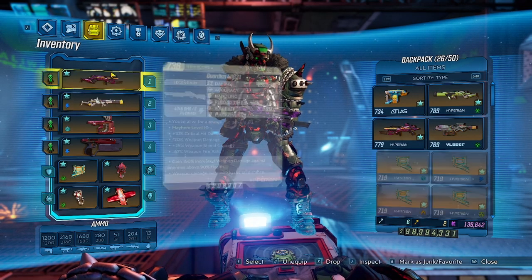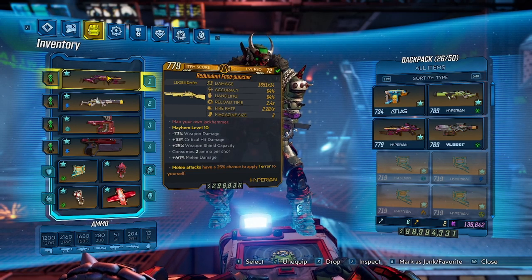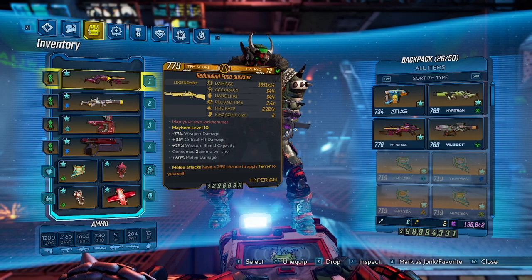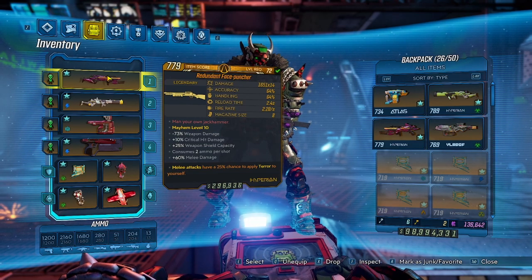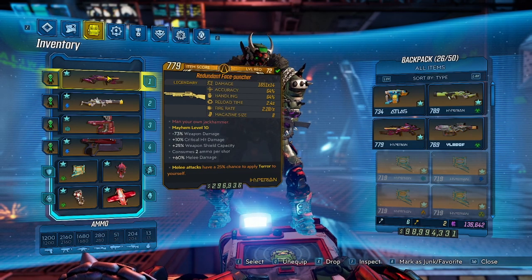Let's go ahead and go into the build. First off, we are using the Face Puncher. Specifically for the melee attacks, it has a 25% chance to apply terror to yourself anoint, and we're using that over the action skill end anoint because we're going to be using Gamma Burst as a pet-centric build, which has a longer duration, meaning you're not really spamming up that action skill end terror. So the melee attacks having the terror chance with the Face Puncher is going to stack a little bit better for us.